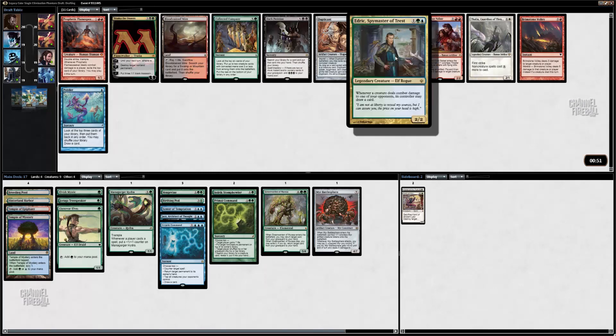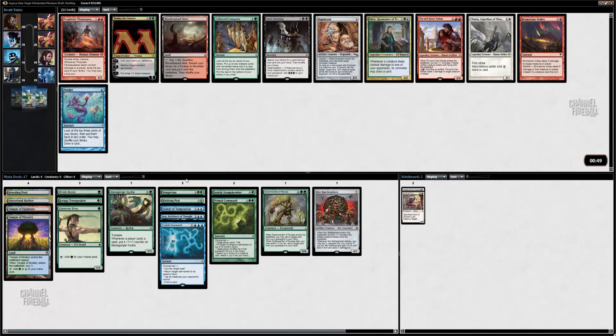Collected Company — I don't think we really have enough creatures to make that work, especially if we're building a deck with pod in mind. I'm going to take Edric here. Edric's great with our mana guys — turn 2 Edric is pretty strong, especially if on turn 3 we can play a Sower or something just to get rid of their blocker.